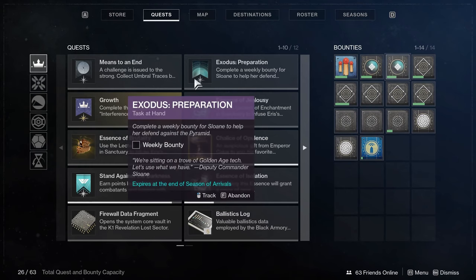If this is your first time doing the preparation quests — maybe you've taken a couple months off and are jumping back in — the preparation is fairly straightforward. You're going to do this on four different planets: Titan, Io, Mercury, and then Mars in that order.